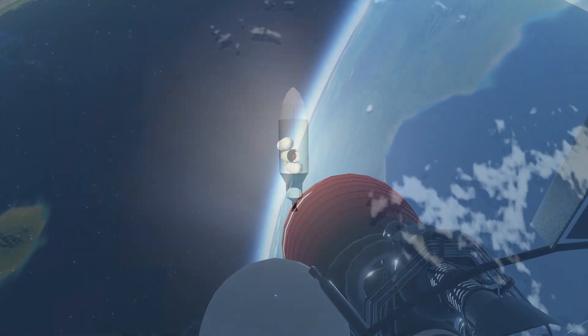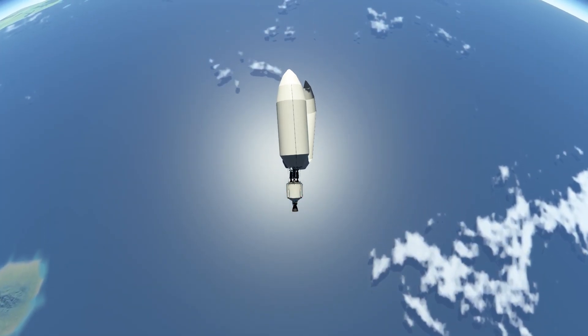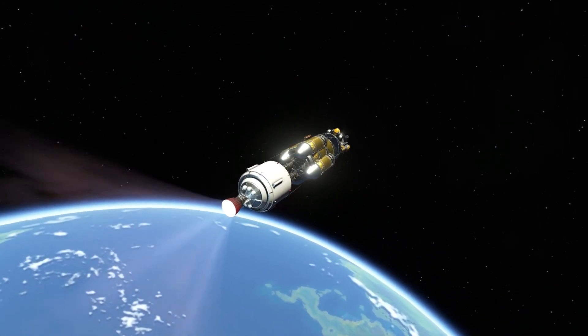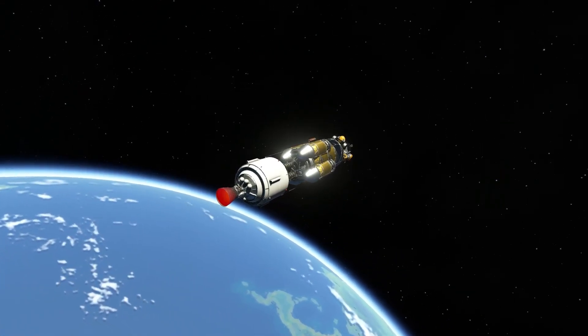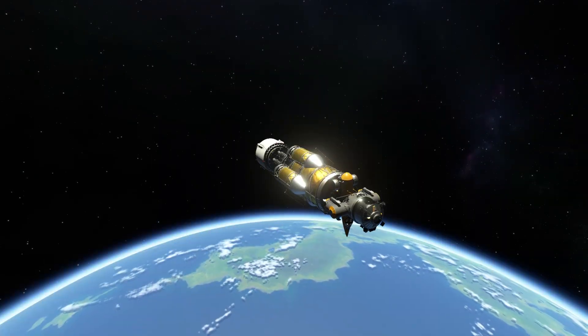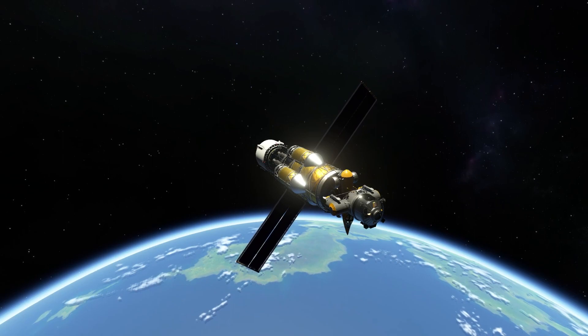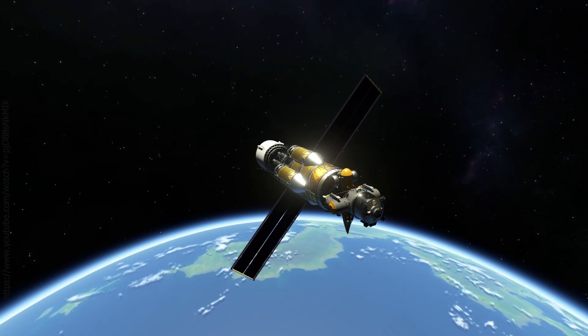This rocket isn't an accidental SSTO like my three last ones, which is pretty good. Then orbital insertion burn, and after that we can extend out our solar panels to get electricity. I also clipped in an RTG, but the solar panel would be enough to generate electricity on its own.